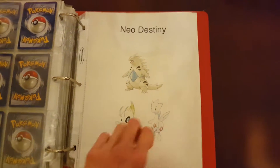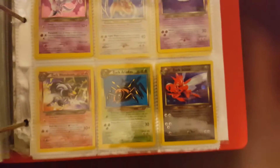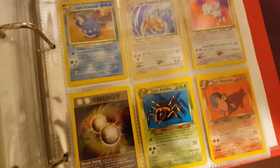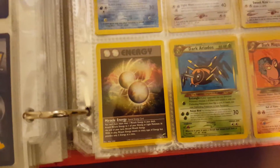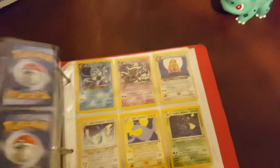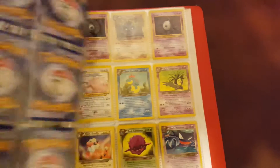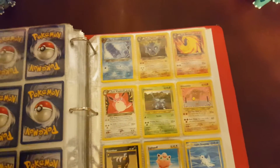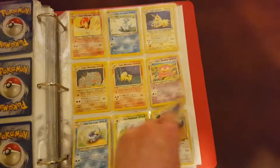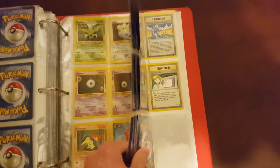My favorite set in this binder — Neo Destiny. I pulled most of these holos, if not all of them, out of my Neo Destiny box right there. Got Dark Tyranitar, Dark Typhlosion, Light Arcanine, Light Dragonite. This set introduced Light Pokémon and Miracle Energy — very cool artwork. Love this set. There's like two of my favorite Pokémon right next to each other, which makes it extra special, because it has all three of my favorites in one set: Gengar, Typhlosion, and Tyranitar. And then they have the Light Stage Ones. Cool Scyther artwork.